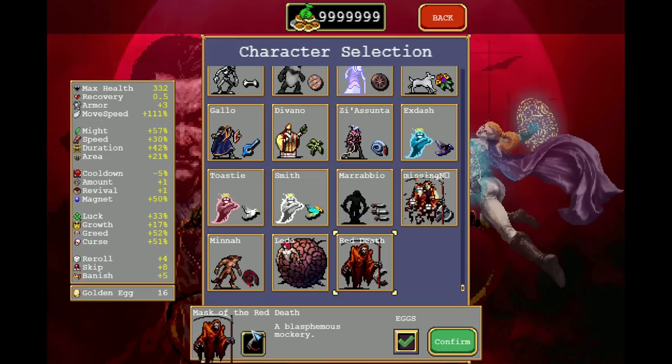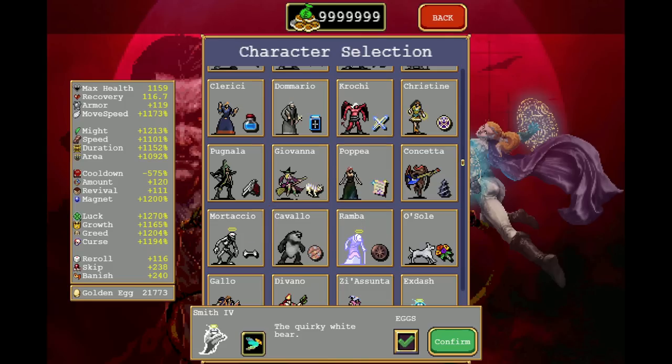The Death Spiral is by far the best weapon. But if you want to choose a character that you put your eggs on but you don't want a ridiculous amount — just a bunch of eggs, a couple thousand maybe — but you won't max out the stats, I'll talk about the max out stats in a second.